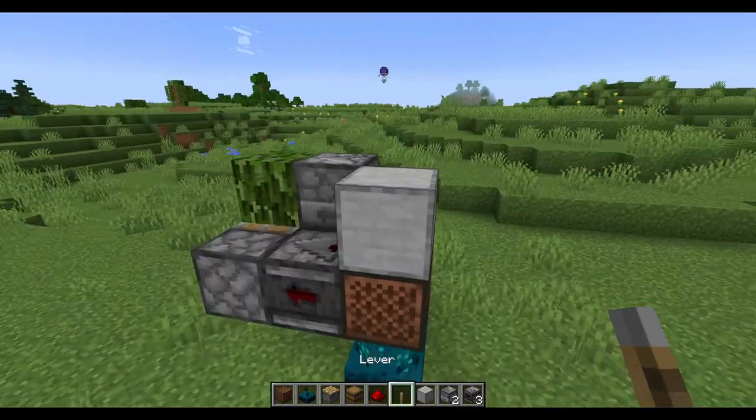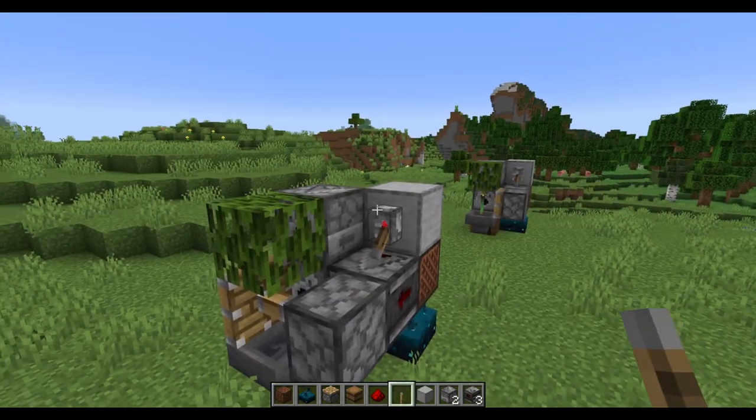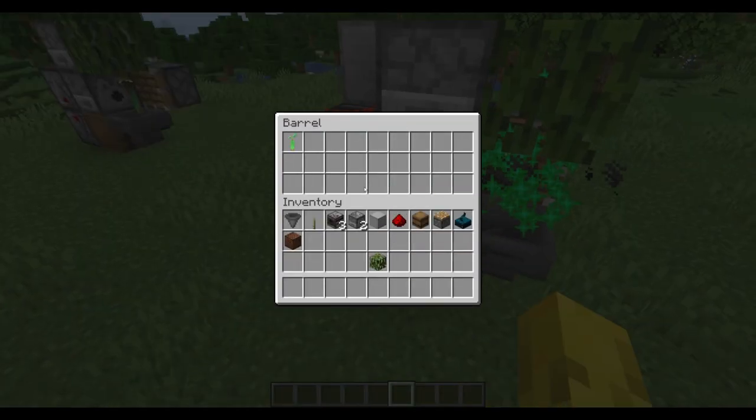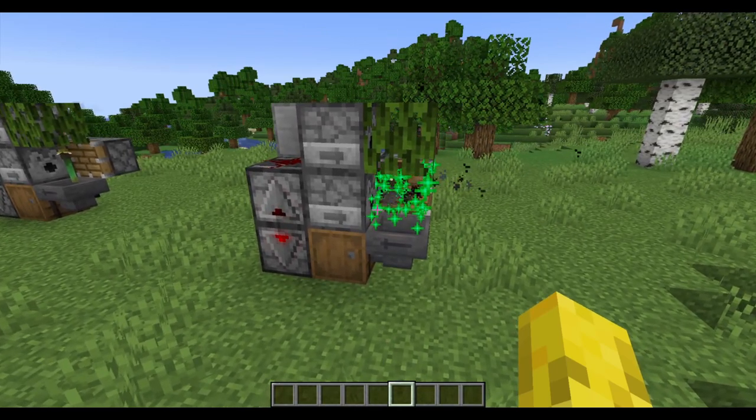Get some redstone dust and put it on top of this clock, and then get a lever and place it on this side of the machine — this will allow you to turn everything off and also on. The last step is to fill each dispenser with some bone meal, and then you should start getting some mangrove Propagals. If you need any help with this farm, make sure to join my Discord server. And if you'd like to build a glow lichen farm, make sure to click the video on the right.